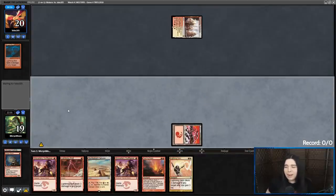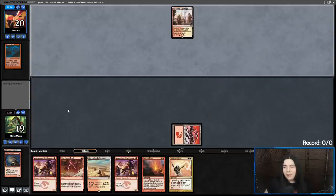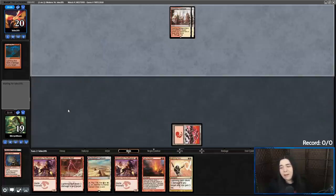Eidolon doesn't seem very good in this deck — take two per time you cast Ronin. But like, when we're the aggressor we don't care about our life total. It's only in mirror matchups where that's really bad, and we just end up siding out Eidolon.